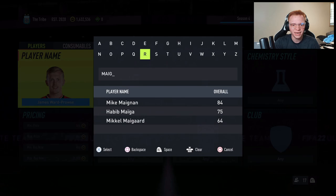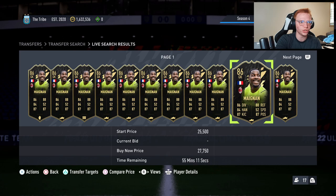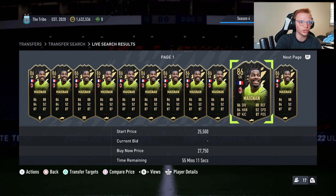Our last one is My Neon, currently selling for about 28,000 coins, and I think this card could easily hit 35 to 36K in a couple of weeks — way too cheap. That's going to wrap it up. I just quickly wanted to run through some of these investments that you guys can make to earn some easy coins right now. If you did enjoy it, make sure to like, comment, and subscribe, and I'll catch you in the next video.